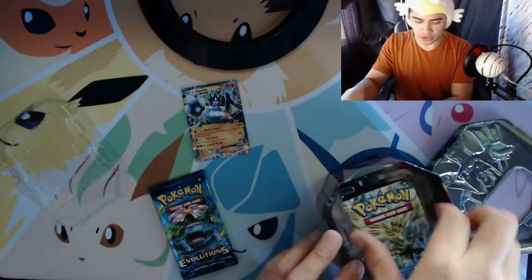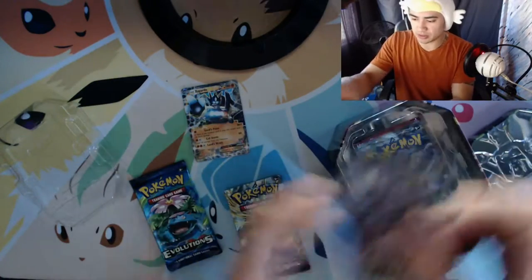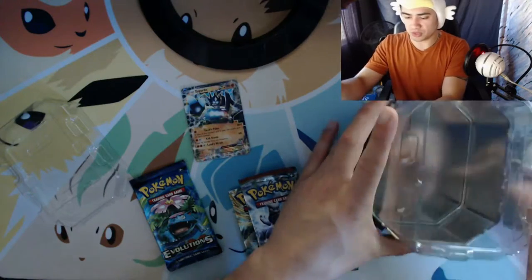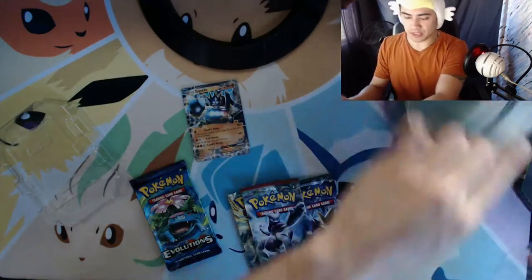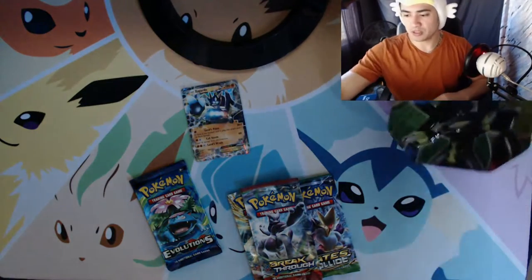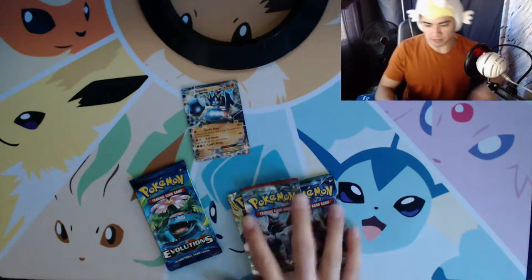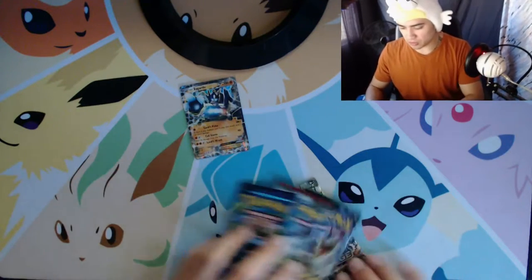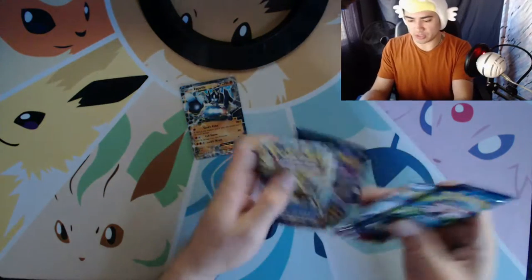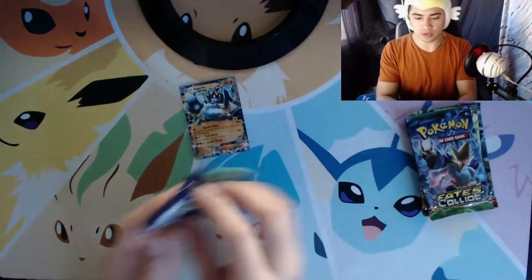I was truly hoping Sun and Moon would come in this tin and it didn't, and it made me very sad. The packs were Breakthrough, Fates Collide, Evolutions, and I think the other one was Steam Siege. I love Fates Collide — it's one of my favorite sets. It's fun to open because you do get a lot of hits. And we start with Evolutions.